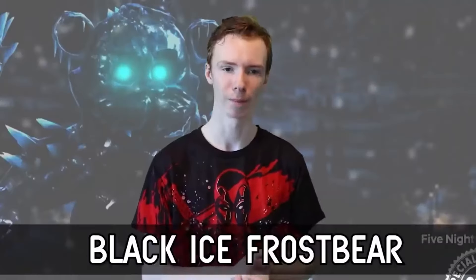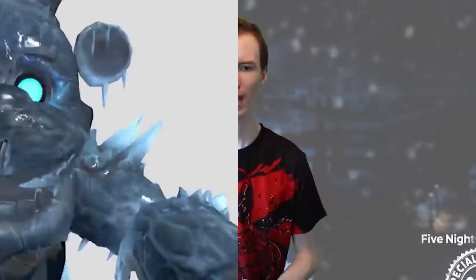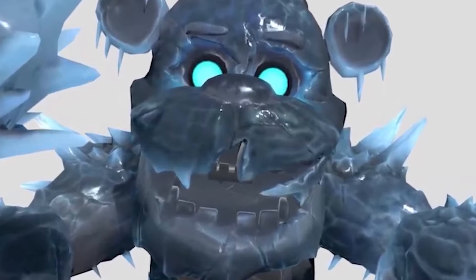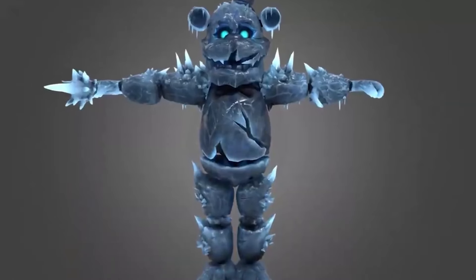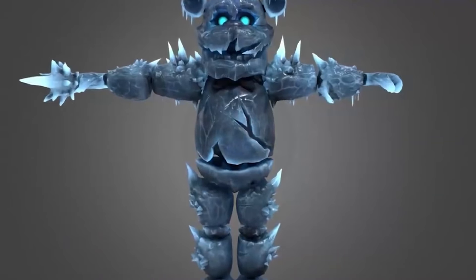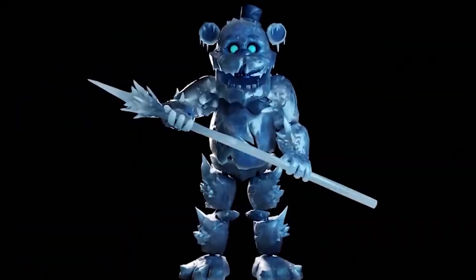And at number 4: Black Ice Frostbear. Black Ice Frostbear is the first skin for Freddy Frostbear in FNAF AR, and is the first skin for another version of a character — basically a skin's skin, since Frostbear is just a retextured Freddy. He was released on December 4th, 2020 as the start of the Winter Wonderland event. Black Ice Freddy Frostbear is similar to normal Frostbear — it's Freddy made entirely out of ice. However, the ice is darker and has spikes coming out of his arms and legs. And as any driver will tell you, black ice is really dangerous.